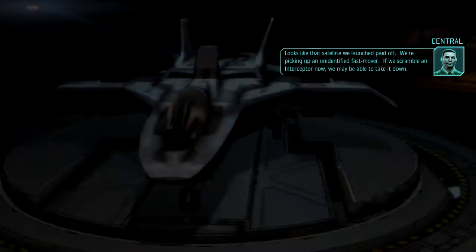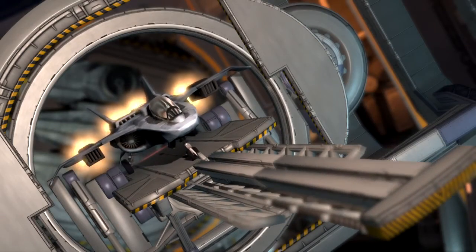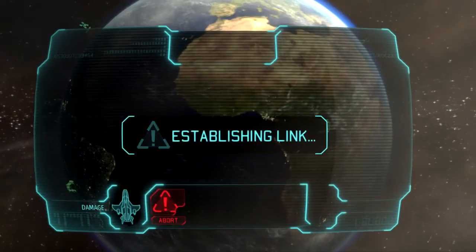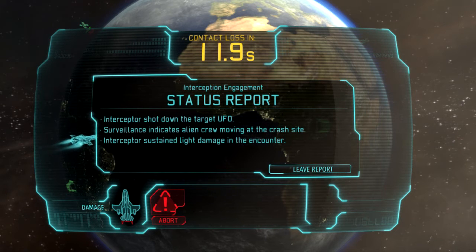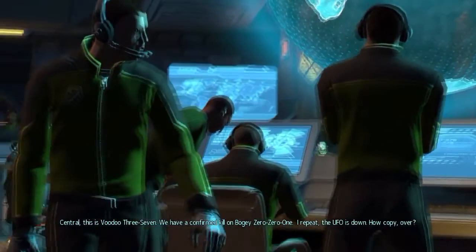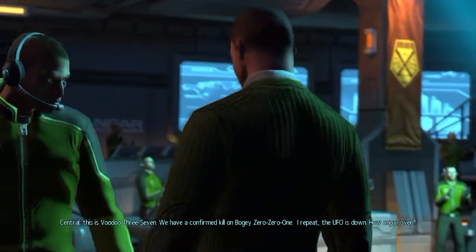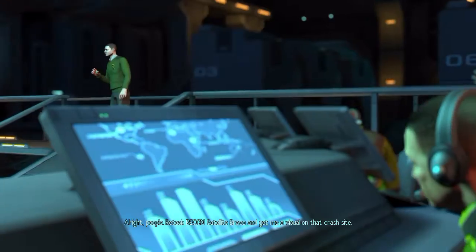Looks like that satellite we launched paid off. Oh no - we're picking up an unidentified... yeah, it's a small one. We have an interceptor now, we may be able to take it. Let's launch two. The PC version has purple flames. Wasn't the Xbox one different? We have eyes on the bandit. Guess they couldn't handle purple.